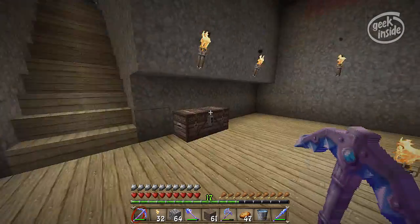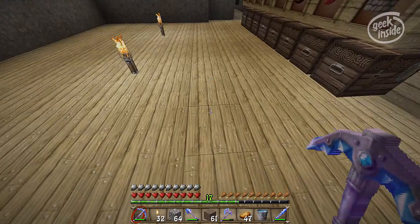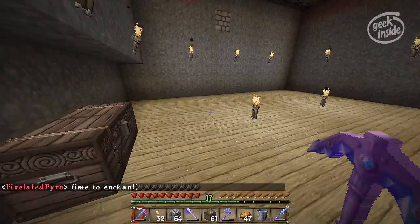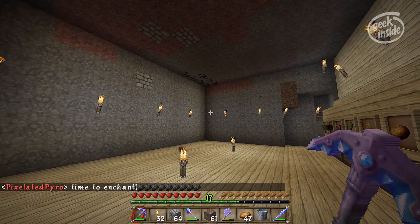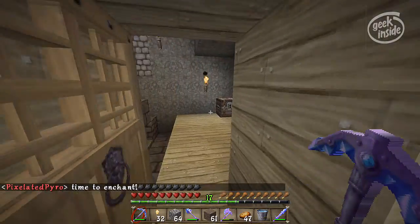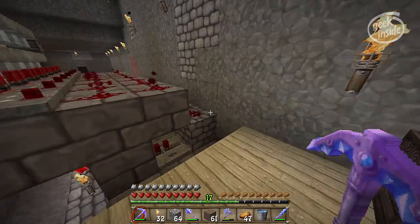One of the reasons this room is as wide as it is: the sorting items are going to come all the way up to this block, and I need all this room in the back for the redstone. This is working pretty nicely.